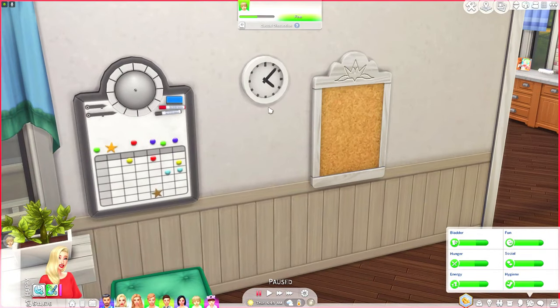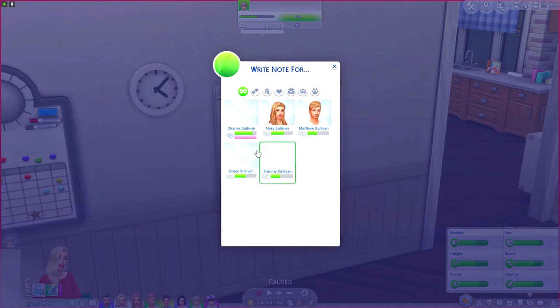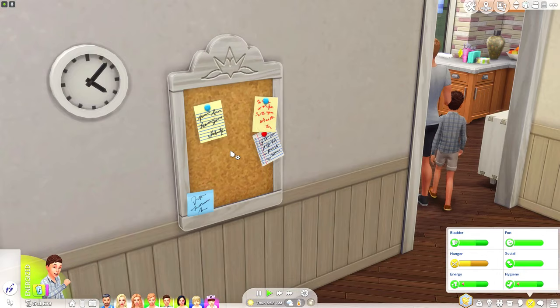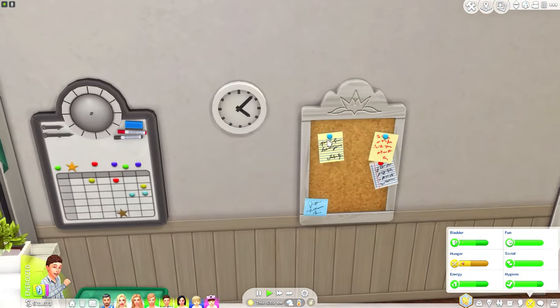With the objects we also have some separated clocks and a separated bulletin board. This is a normal bulletin board that comes with Parenthood, but the clock is separated where you can actually set a curfew. Your sims can still put notes on the bulletin board — there you have a bunch of different little notes on the board. Isn't this adorable? You could put this in your kitchen.